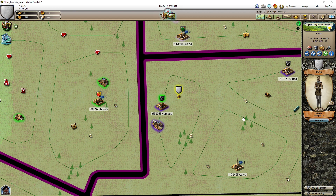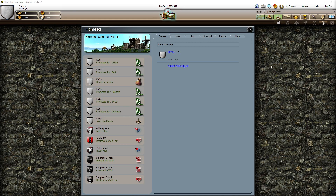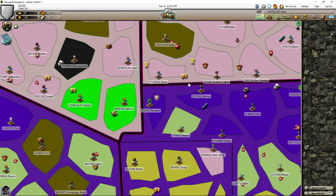Let me pause a second and check what we can do. Let's click the parish and see the information — it's showing our progress, when we joined, when we were promoted, the goods we donated. That's nice. There's our message — hi.